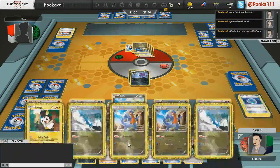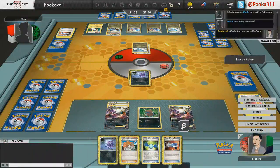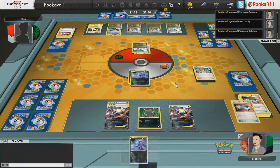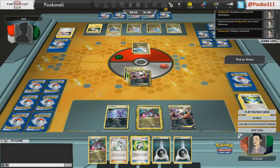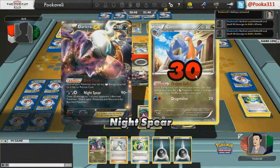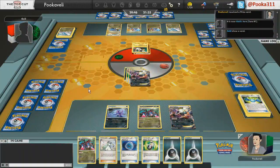I'll put one Dark on that Darkrai and use the Catcher this turn for Altaria. Pokemon Catcher is way too important to discard. I actually made somewhat of a mistake by not moving the energy off of my Sableye to a Darkrai, because if he Catchers me now, the energy will be stuck on the Sableye where I don't really want it. I'd rather have it on my other Darkrai so I can swap between them whenever they get hit by Garchomp.